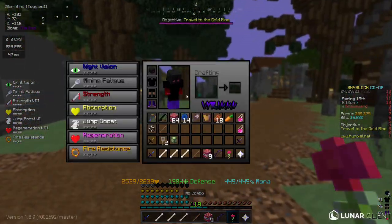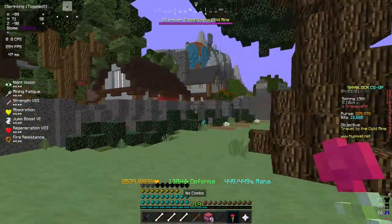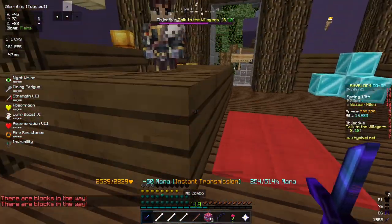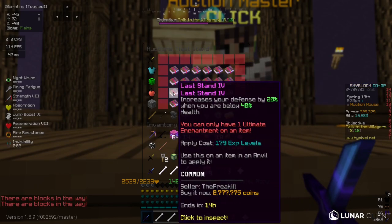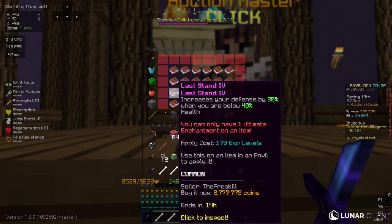You might be wondering, hey Flurries, is this a fair damage test? This one has an ultimate enchant: Last Stand. Let me just show you real quick. So right here, Last Stand 4 — this is the book I have on my shadow assassin chestplate. It increases your defense by 20% when you are below 40% HP.